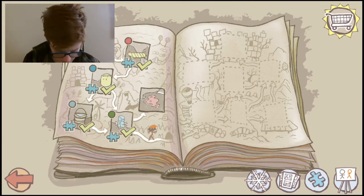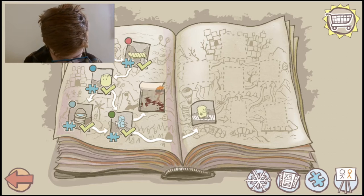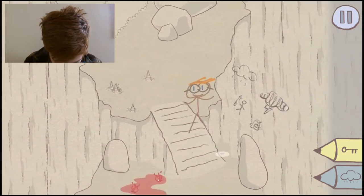Okay, how long has it been? Six minutes. Where should we go? I think we should finish this side of the book before we move on to the next side. Volcanic Valley. We got Key and Rain pencils. Sweet.